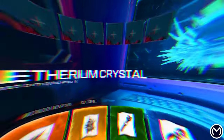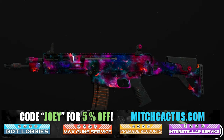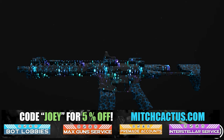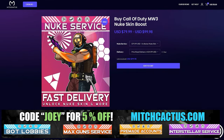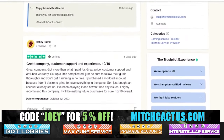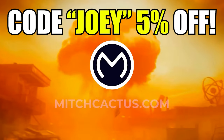Let's take a quick look at my sponsor for this video, Mitch Cactus, because he offers a range of services for Modern Warfare 3 including camos for both Modern Warfare 3 and Modern Warfare 2. He's also got pre-made accounts, zombie schematics boosts, and the nuke skin boost. Over 10,000 customer reviews — go ahead and use code Joey for 5% off. Link's in the description.